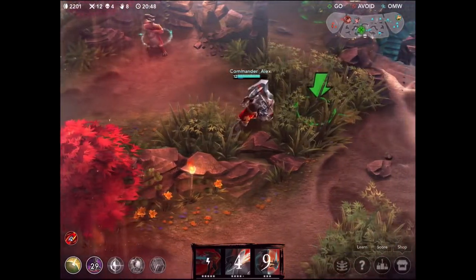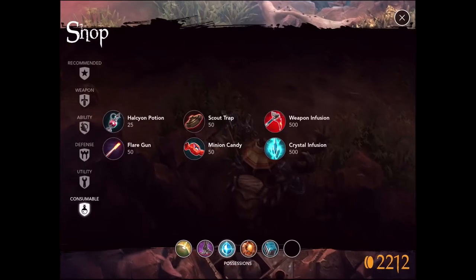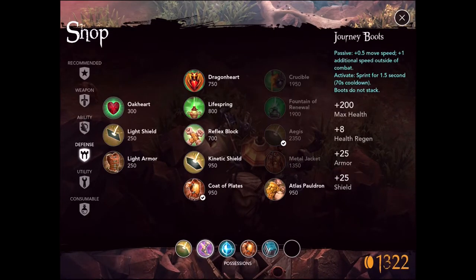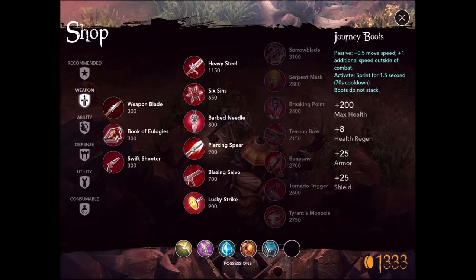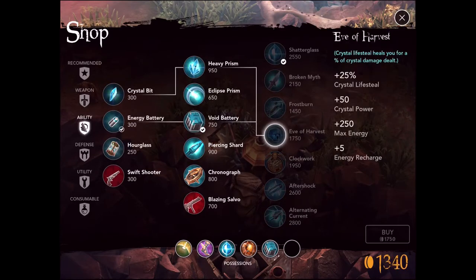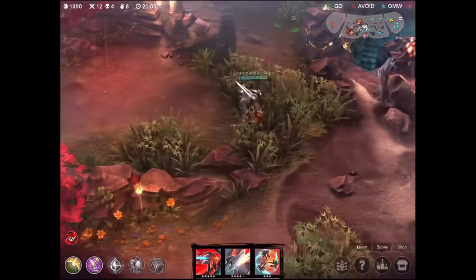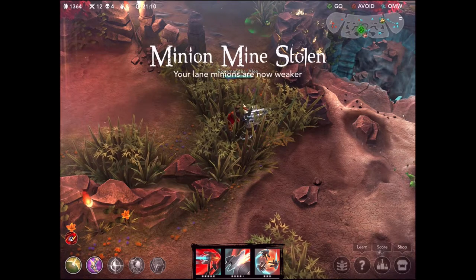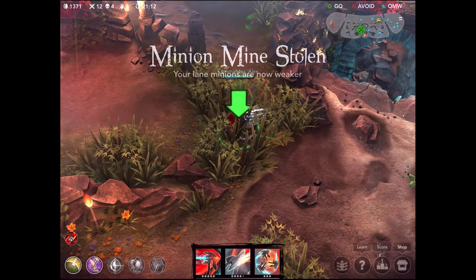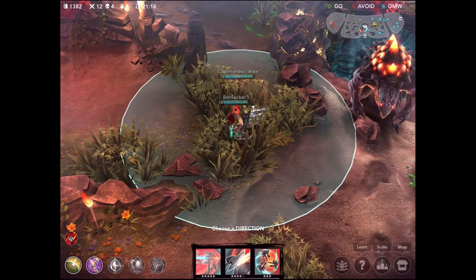Over 2,000 gold now, so probably going to pick up some journey boots and head over to pick something else up. Not quite sure what we picked up there but we're going to sit in the bush over here and hopefully get a nice ambush. It's really odd that I didn't decide to buy anything there but I guess I was setting up for something and we'll see that later in the video.